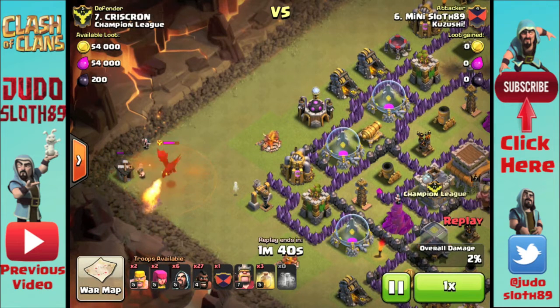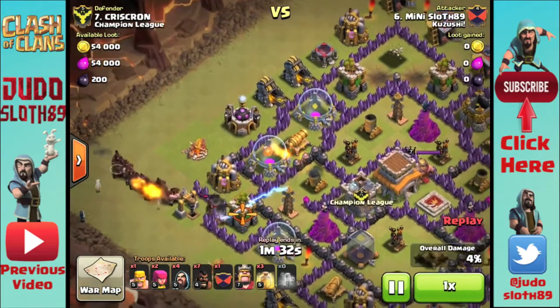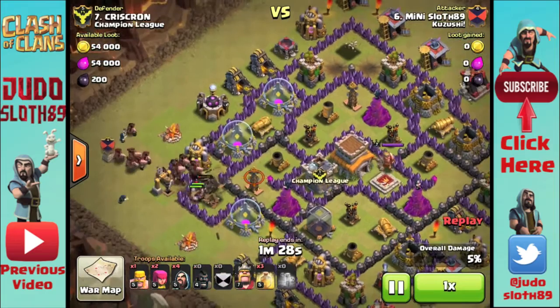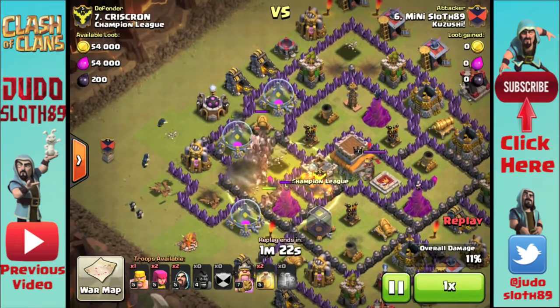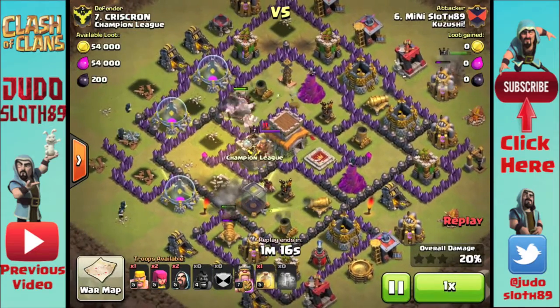From there, with two giant bombs already down, I'm going to aim to just keep my hogs all together and put them in front of those troops so that they can still be used for cleanup. A couple come in from the bottom initially to test for the other giant bombs since we don't know where it is, then the rest come in and it's just a case of monitoring my heal spells. There were a lot of defenses in that initial proximity as well as that wizard tower, so I put a heal in quite early.